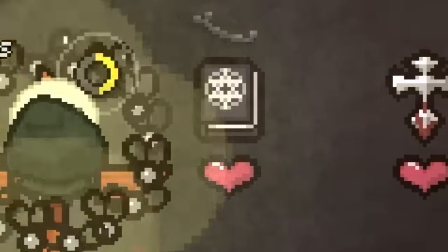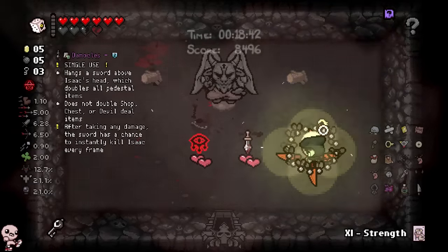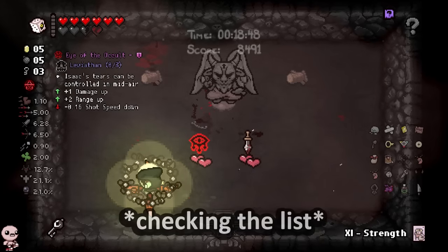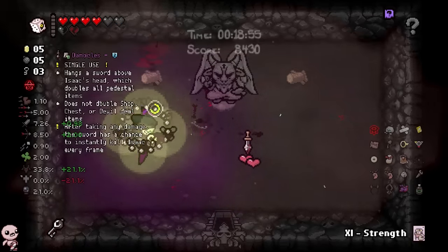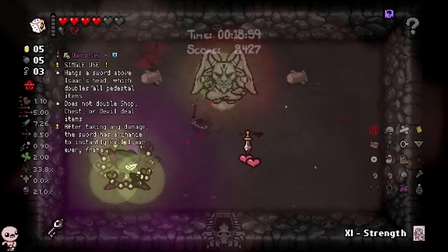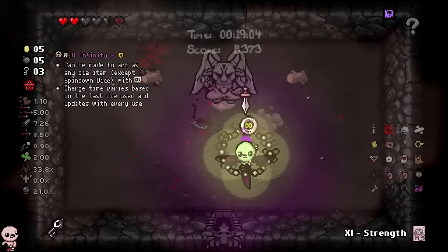How about I roll these without picking them up so I still have an angel chance? Oh, that's big — does Eye of the Occult have a synergy? I don't think so... oh my God, it does, it has a new one. It's like Brim, but temporary. Okay, that makes sense, I like that. And of course I will take damage — yes, please.